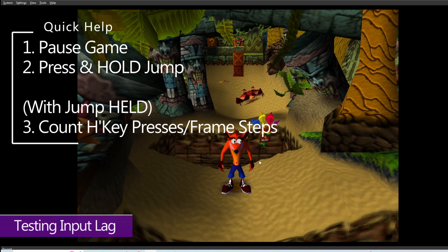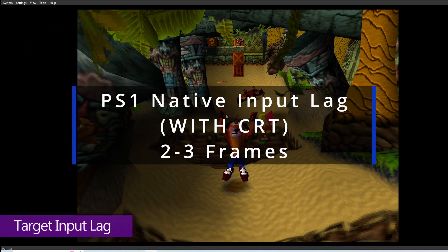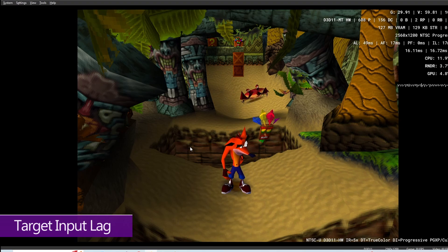So with that button held, I'm going to count: one, two, three, four, five. That's five frames before he starts to jump, which to be honest isn't too bad. But the original PlayStation had an input lag between two and three frames, and for precise input games it is nice to target that. So now you know where your input lag is currently at and where it needs to be.